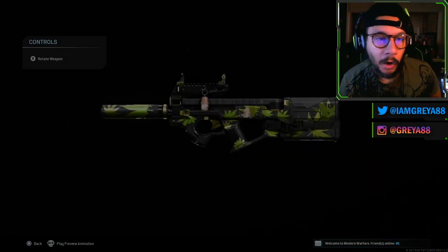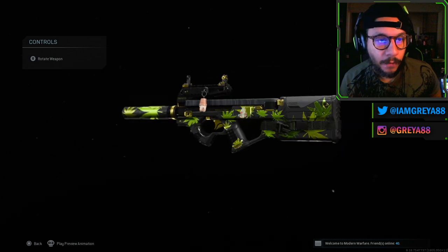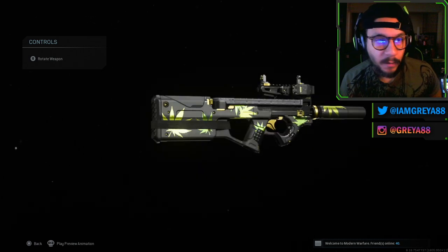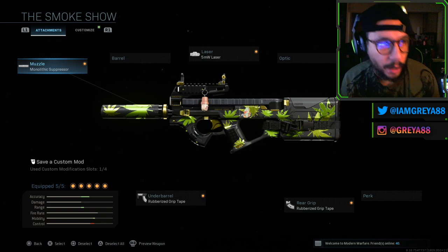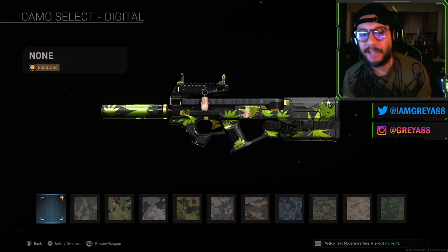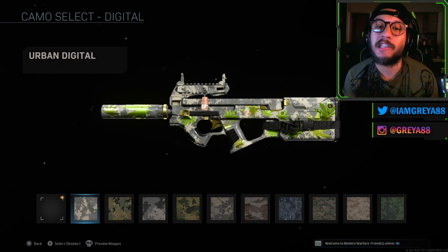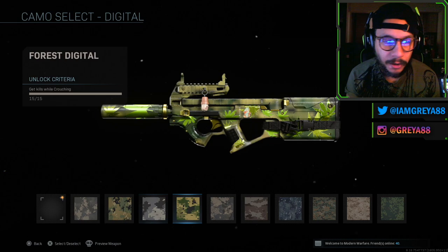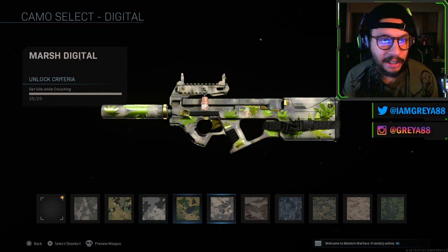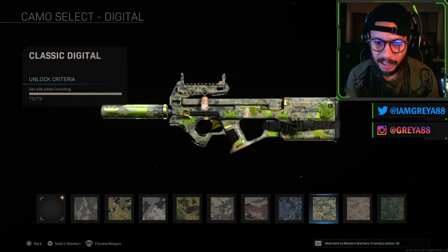Alright guys, so the Smoke Show blueprint here for the P90 — there's a full 360 for you, that is exactly what the gun looks like. In case you're wondering what it looks like with a regular camo, let's say one of the digital ones — that's what it looks like. It would cover the majority of the gun, but the leaves are still somewhat visible as long as you've got a nice contrast between the camo and the leaves themselves.